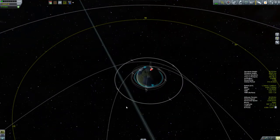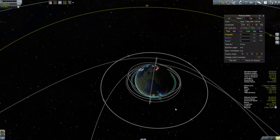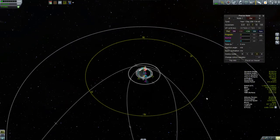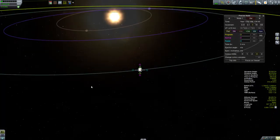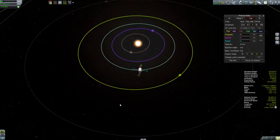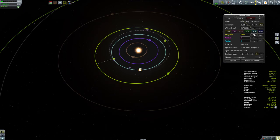Because we want to launch in a prograde direction since we're raising the orbit, we're going to put the maneuver node on the trailing edge of Kerbin. Kerbin is moving to the right, so we put the maneuver node at the trailing edge so that when we burn we will be burning towards the right in a prograde direction. We start pushing it up until we get our escape velocity, and there's our orbit.